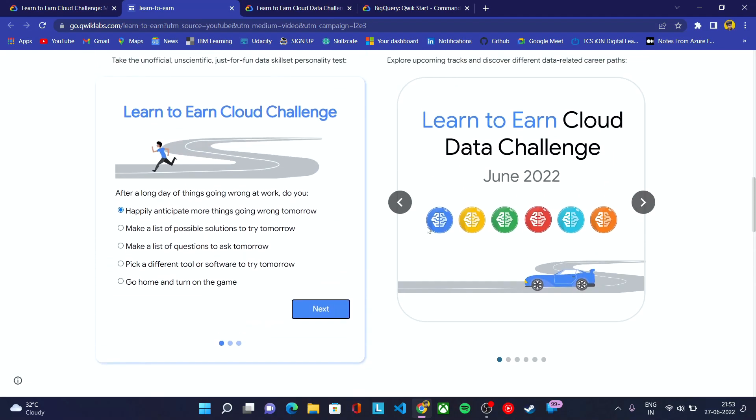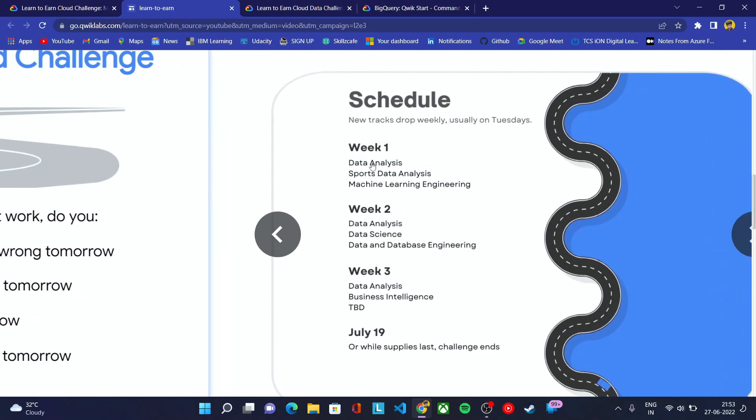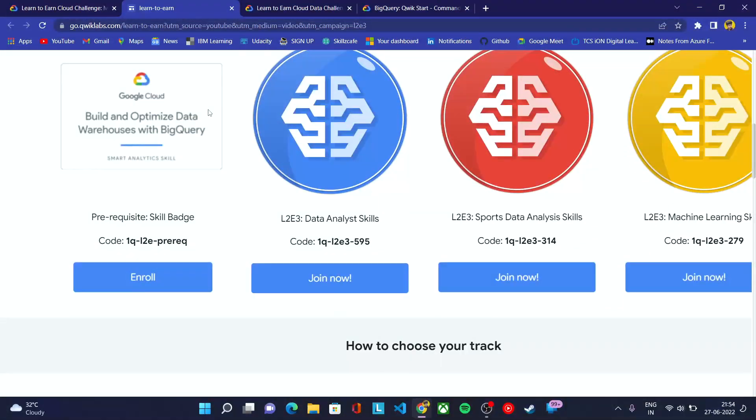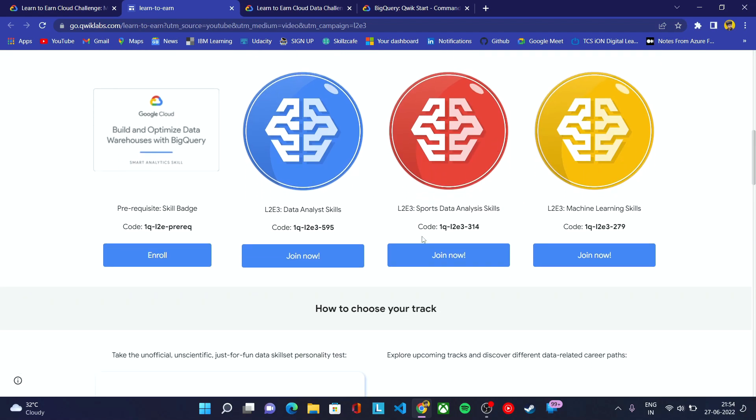Let me show you the schedule of the program. If you zoom in, in week one you can enroll in three games — which is the current week. In week two, you'll get access to the next three, and in week three, you'll get access to the final three. To complete all the games in the Learn to Win Google Cloud Challenge, you need to complete the challenges from week one, week two, and week three.